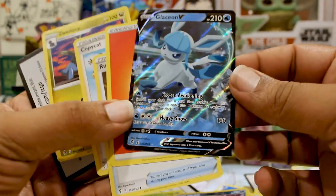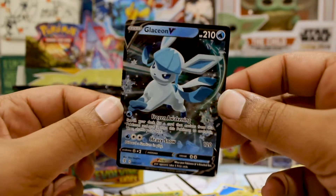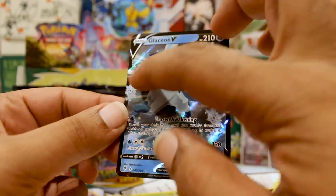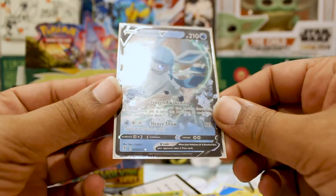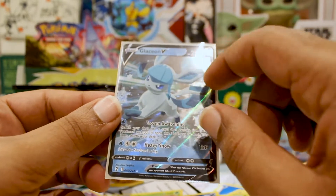And we have a Glaceon V! This is full of Eeveelutions — this one looks dope too, with all the ice stars in the back, or are they just snowflakes? Nonetheless a beautiful card in its own right. A lot of these V's, I don't really like the way they digitize the drawings, but this one actually looks kind of cool.